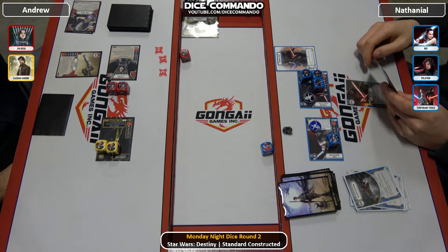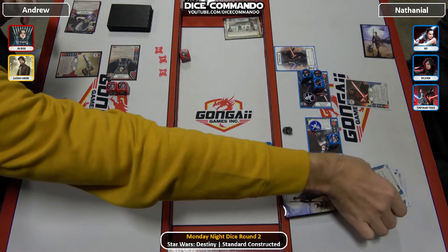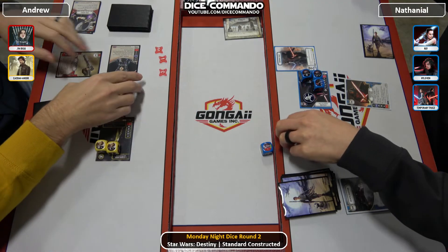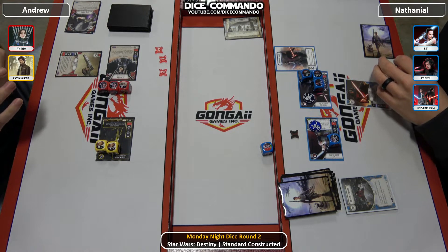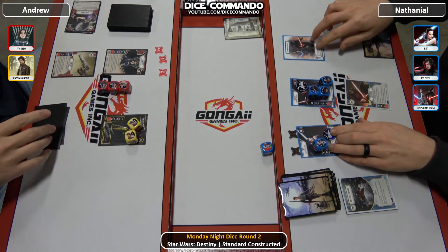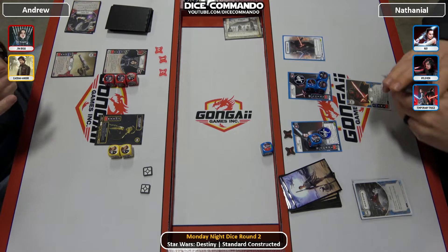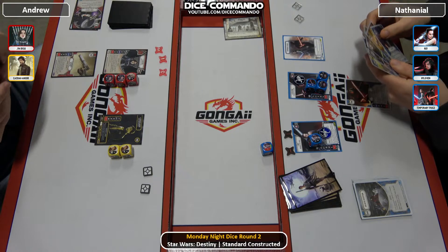Nathaniel probably claims here, which is actually a big win for him — that'll save him a card or maybe two. Andrew is looking for Steadfast there because he didn't want to feed Nathaniel damage. Three is taken; we'll go into the next round. Steadfast moves damage from one of your characters — from Nathaniel's case, it can move damage from a Rey or a Kylo to someone else. Andrew didn't want to throw damage across the table and feed Nathaniel unless those cards weren't a threat.